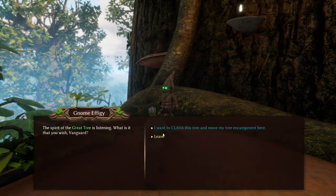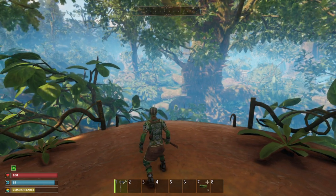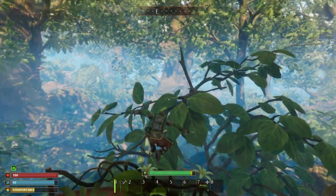There's a gnome to talk to. You can say, hey, I want to claim this tree. And the effigy says, climb the tree and claim it at the top. So these trees are all throughout Small Land, the map — there's one there, one there, one over there.